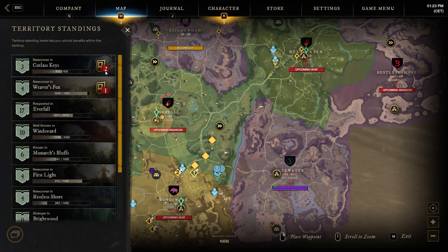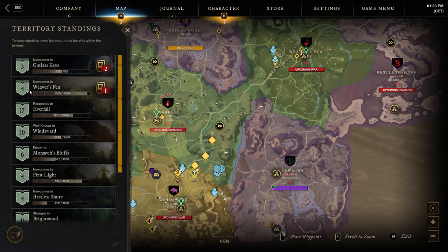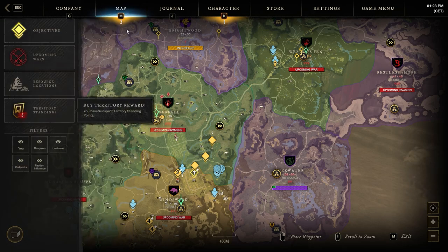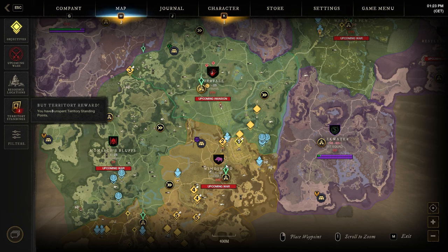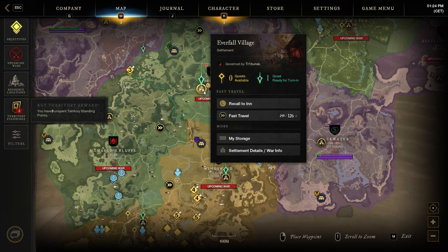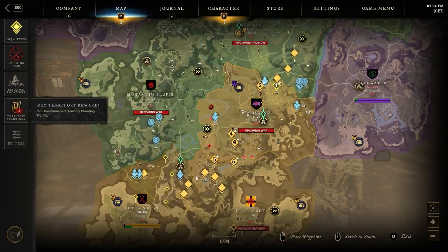Do not give points to the standing bonus, because the standing bonus has a cap — once you reach a certain level you will not be able to get territory standing points anymore unless they increase the cap in the future. While you keep giving points to crafting fee reduction and trade tax reduction, you will sometimes see gathering speed and storage capacity as well — keep giving to those along the way.